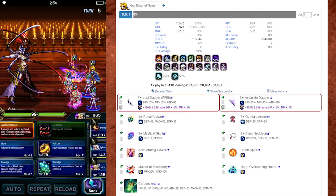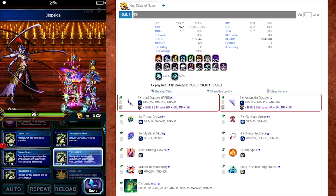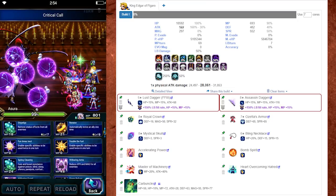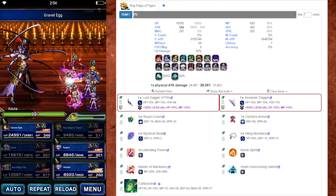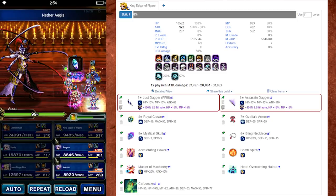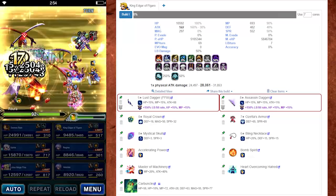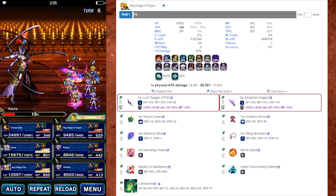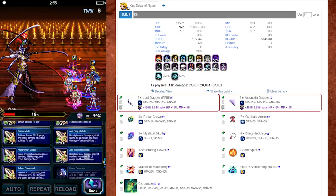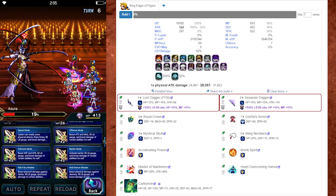This one is still highly, highly effective — you will not be disappointed with this build at all. It follows a similar principle where most of our High Tide comes from the Lust Dagger and a second dagger with the rare item world roll for it, giving us 350% High Tide from the daggers. He also has 100% in his personal passive, so that's 450% by itself. The Royal Crown gives a little bit more. The Mystical Skull gives 50% as well as some MP refresh, and the Bling Necklace is another one — it gives you some defensive stats as well as about 20-25% High Tide. In the chest slot, there are no non-STMR items that give High Tide, so I just put Ozena's Armor for some defense — you can put whatever you want there.